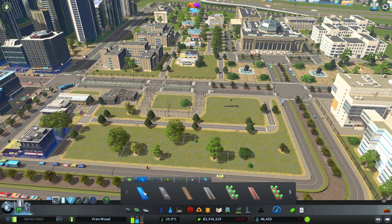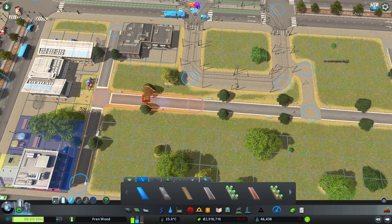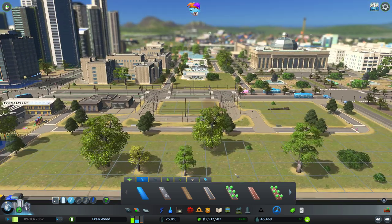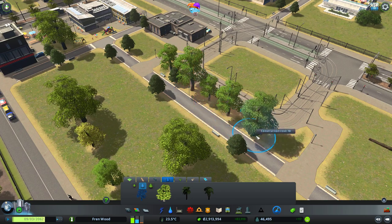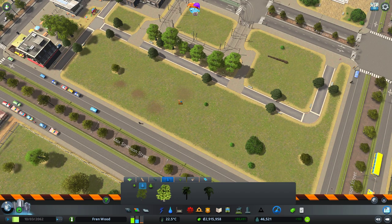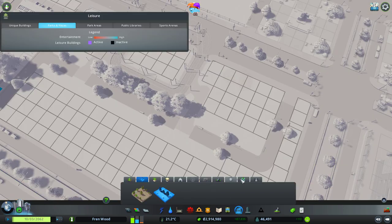Let's see if we can get some paths to connect up to this, just so they've got a little bit of connectivity. Let's decorate this with a few trees. I really wish there was a brush to mass-place trees in the vanilla game, but nothing's perfect.